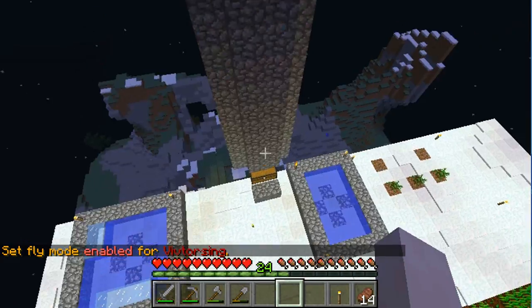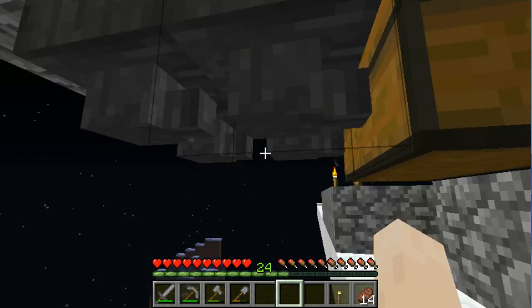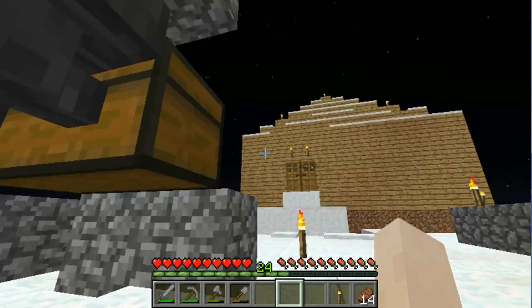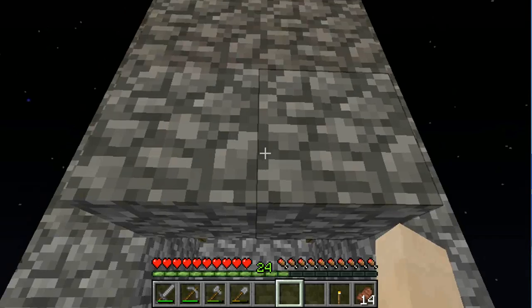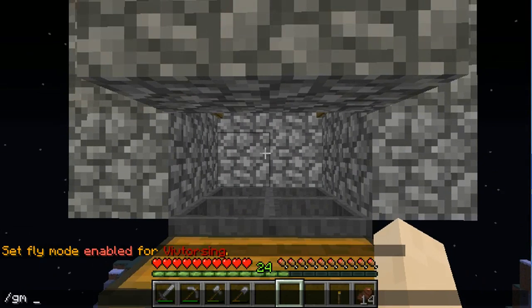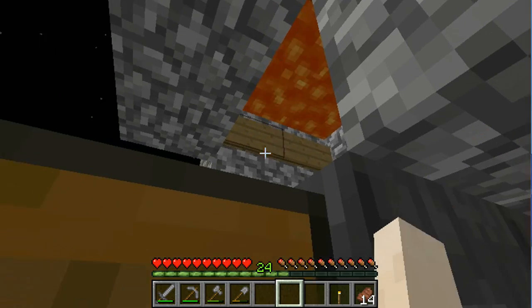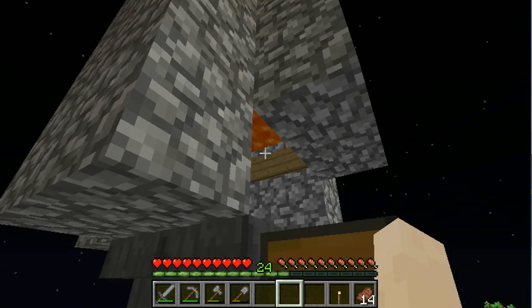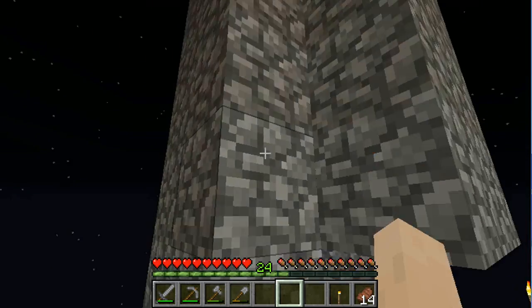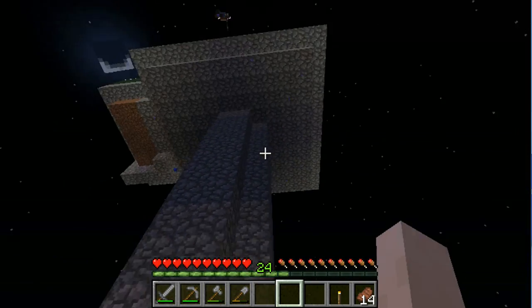So what you want to do is first of all, you want to get yourself four hoppers facing to a chest, like this. Then under it, you want to put four signs on the sides and one bucket of lava on any side. And you want to put cobblestone — however high you want; I just did only like 20 or 30.